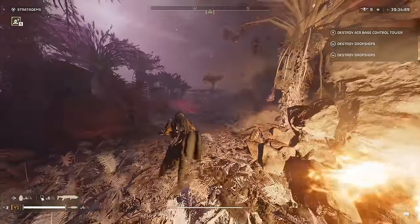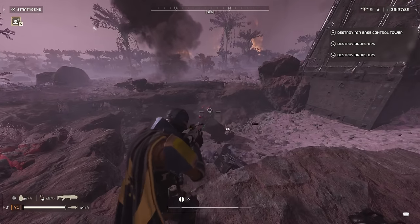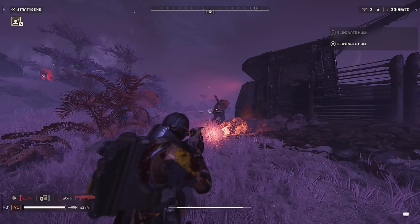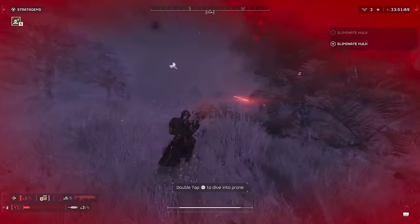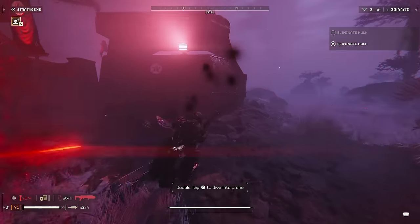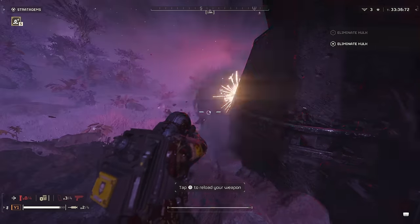With the number of heavy devastators and rocket devastators that can come in from drops, being able to stun them is absolutely great because it prevents them from obliterating you, which is nice. You can also take out scout striders by shooting them in the center joint area just under the pilot seat — typically about three shots, sometimes two. I'd recommend using support weapons for crowds of scout striders as a group of them can actually be pretty lethal.